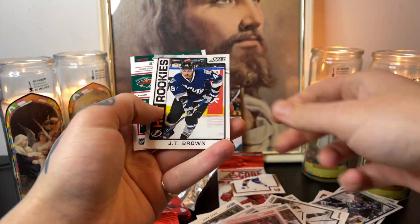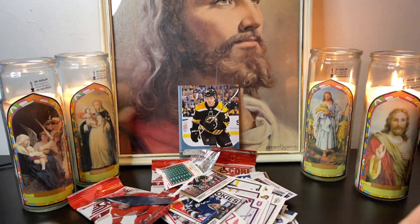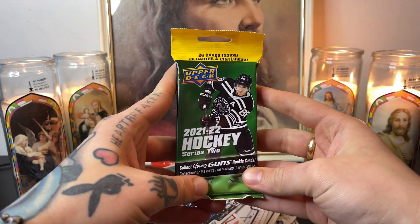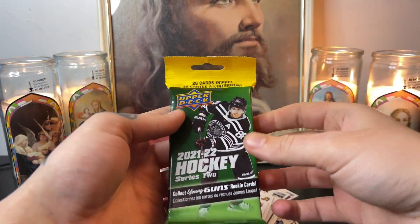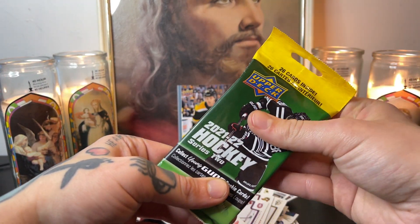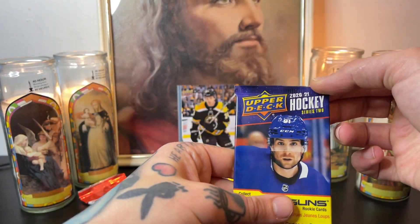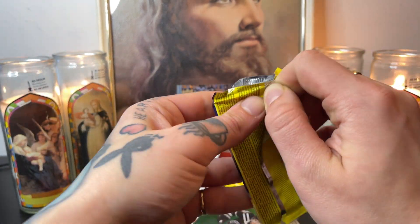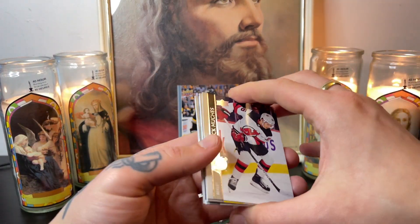What do we got here — JT Brown. Alright, Series Two Young Guns, and then we have a Series Two Young Gun, Series Two Upper Deck 21-22. There's no security tag in there, which I believe means there's no Young Guns in there from what I've seen. And we have 2021 Series Two as well. Let's open this one first — hopefully it can make up for those five. That's a literal joke.